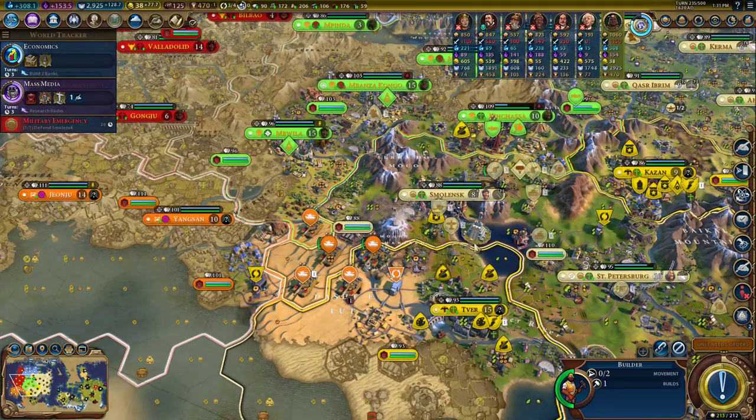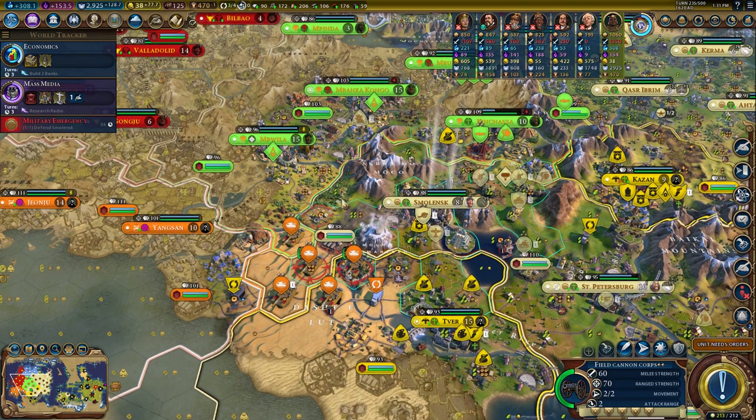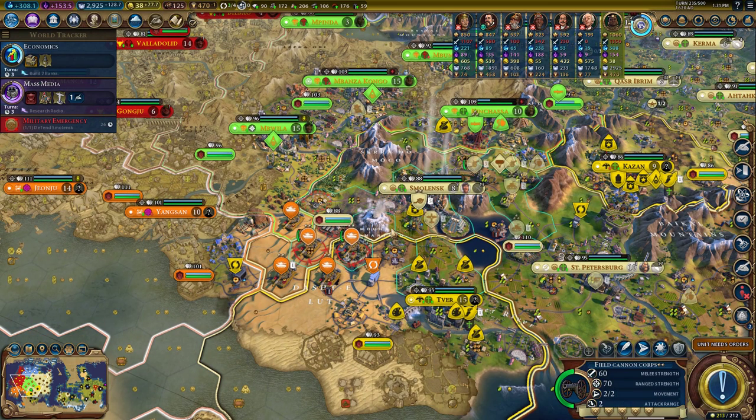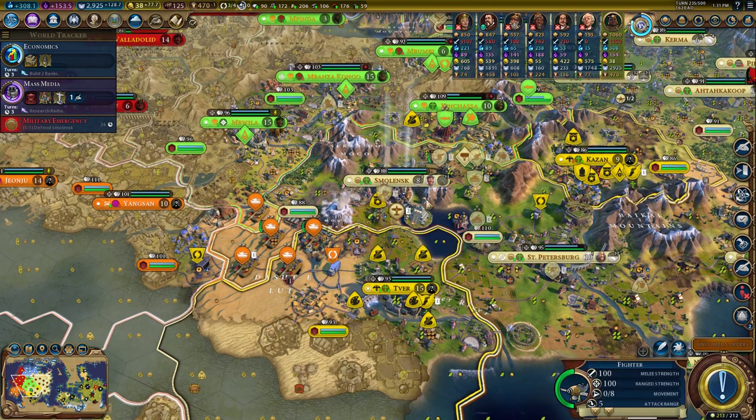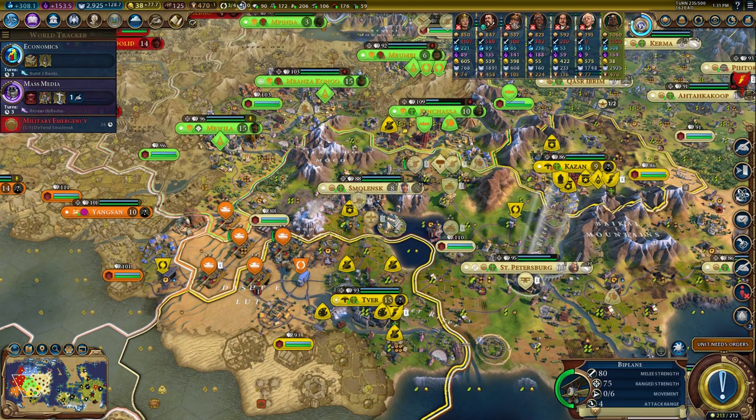This episode, we have to defend against this — it's actually pretty strong. 100 base strength, that's a lot, and there are five of them. Towards the end of the last episode, I brought down these fighters. Fighters are going to do so well against these things. I cannot wait.